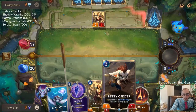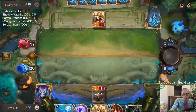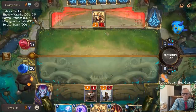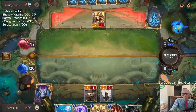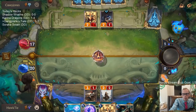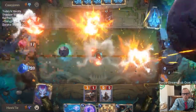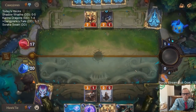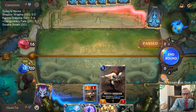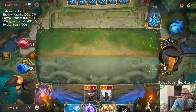I'm going to keep the two mana for Make It Rain. We're going to lead with Petty Officer and get a replacement 2/2. Have them play something else, now we Make It Rain. They get to draw their card but we get another good five damage in. That worked out just fine.